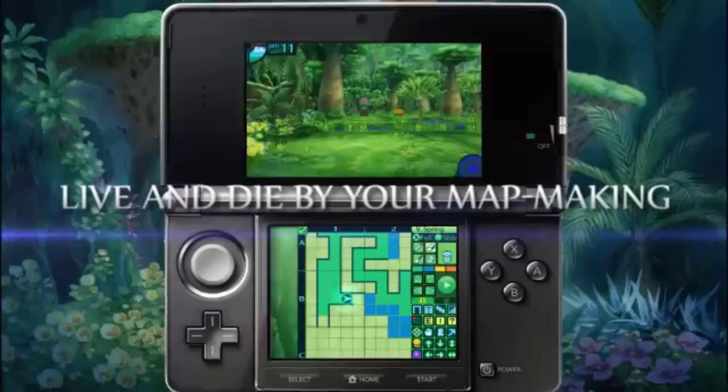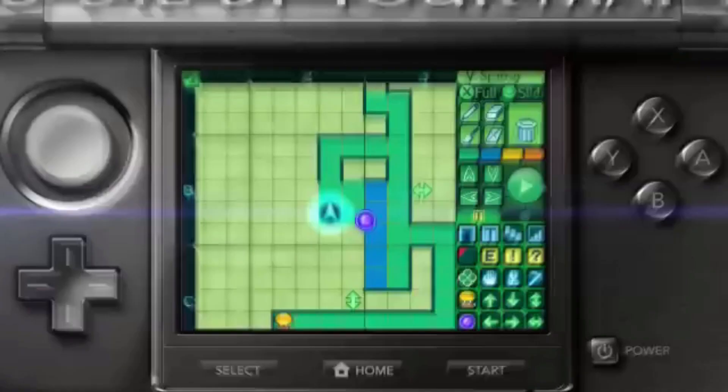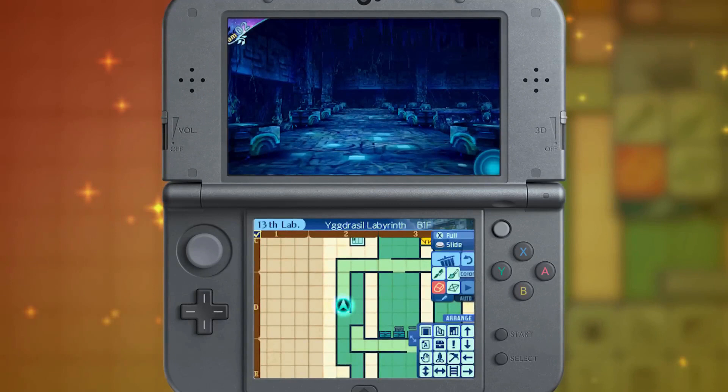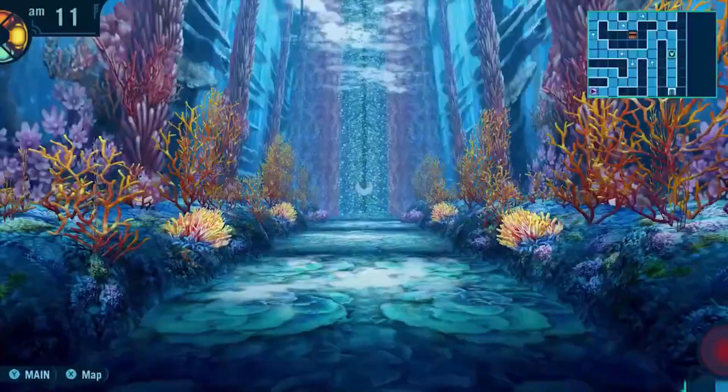When this was announced in a Nintendo Direct, I got really excited. I was not expecting a Steam release, but I'm actually glad I got one — that's pretty cool. The mapping system isn't 100% ideal, but it works well enough. The 3DS touchscreen was way better for the games, but I like how they handled this. You use the right trigger and the right stick to access a menu, and then a map pops up with all the icons. It was probably one of the best ways they could do it, and if you're playing on the Switch, you can use a touchscreen.